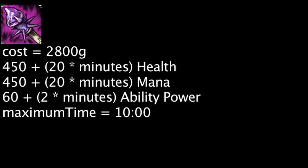Finally, when a champion levels up with a Rod of Ages, they will have 150 health and 200 mana restored over 8 seconds. One is already saving 593 gold stat-wise on a Rod of Ages, even if no minutes have passed.